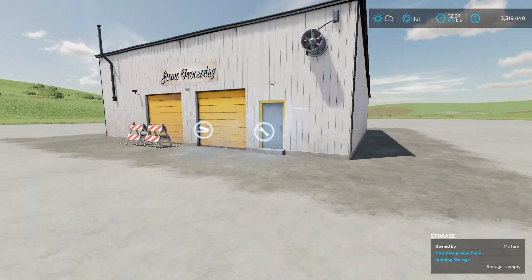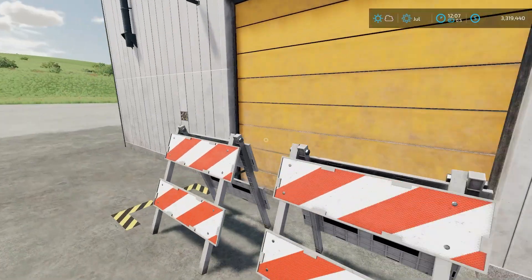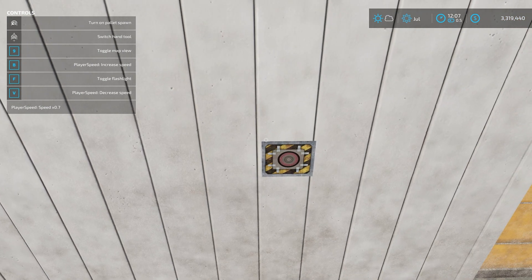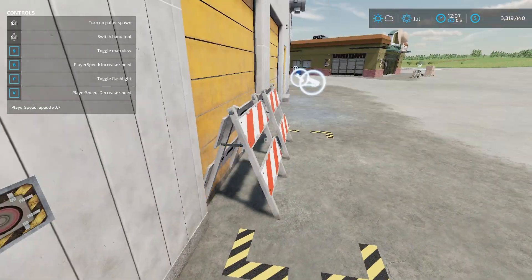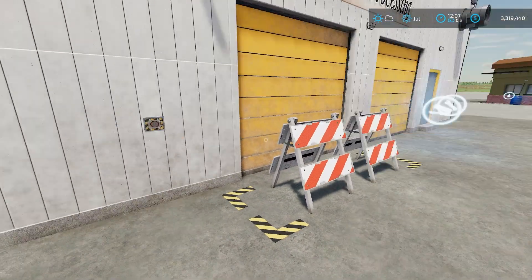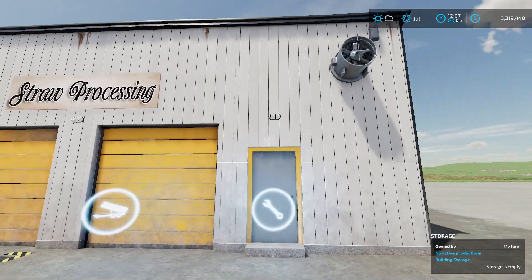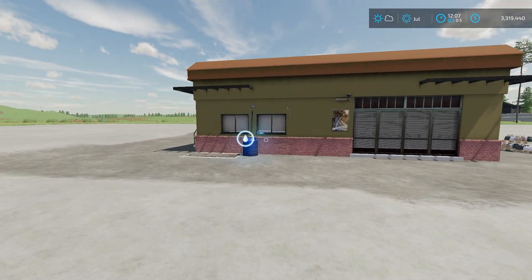If we go take a look at the storage facility, I can access it by hitting the wrench. I can put stuff in here, and in the help menu it says 'Turn on pallet spawn.' If I left-click there, it'll enable pallets to spawn here. Even if it's in Storing mode, it will not spawn any pallets until you turn that option off. That's essentially the straw processing storage facility.